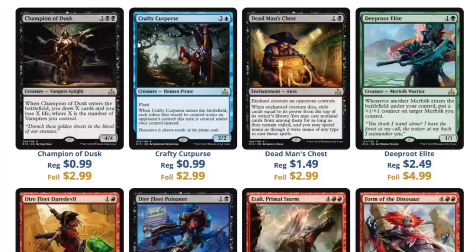Next batch we have a bunch of $0.99 cards. Dead Man's Chest is $1.49, and Deep Root Elite — anytime you have a Merfolk, it probably will have some type of playability. Pirates, Vampires, Knights — this is all very good tribal stuff. You will be able to pick these up for pennies after the pre-release. You'll be able to pick up all the tribal stuff you need for your Vampire decks, Pirate decks, Human decks, and Merfolk decks for relatively cheap.